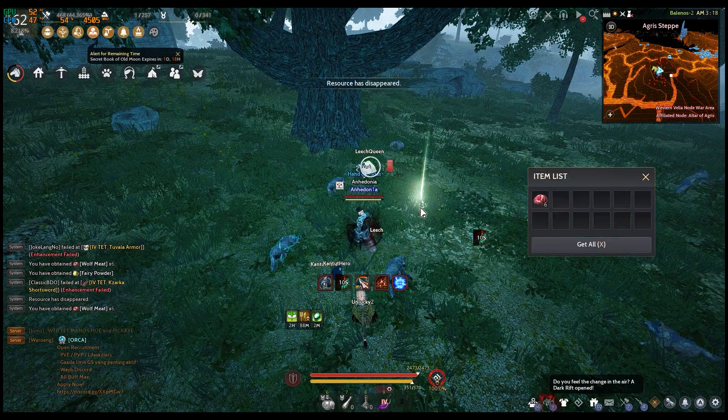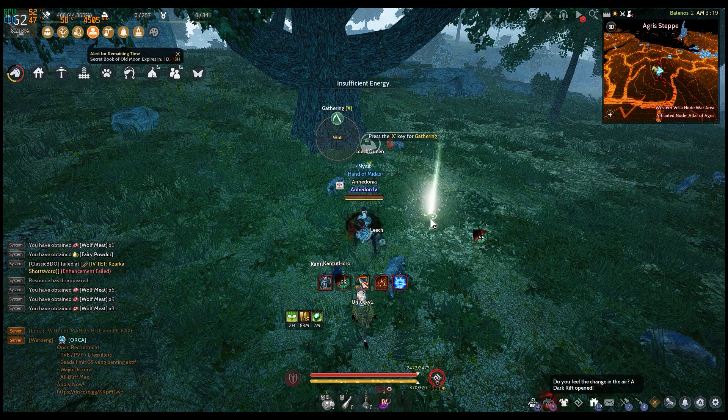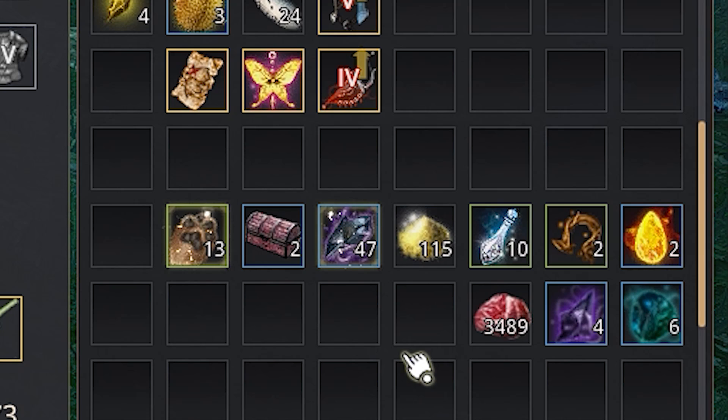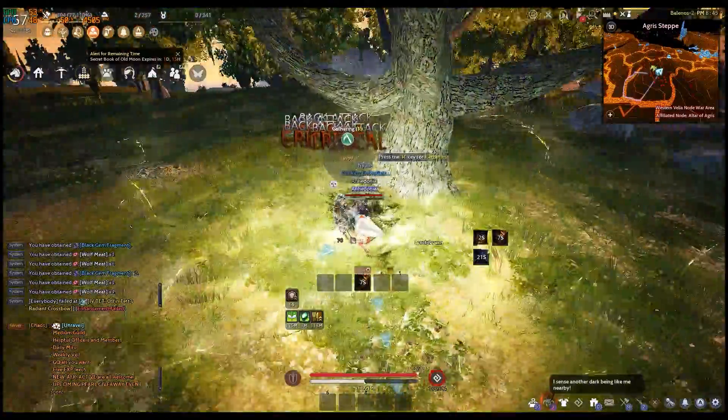After 257 energy done, let's have a look at what we got here. We got 3.4k meat, 4 sharp, 6 hard, 2 Kafras, 2 fruit, 10 spirit dust, and 47 black gem fragments.